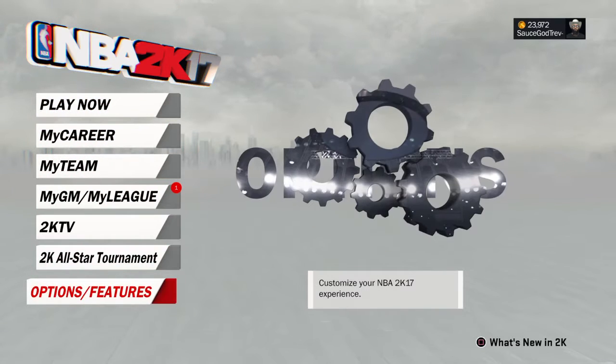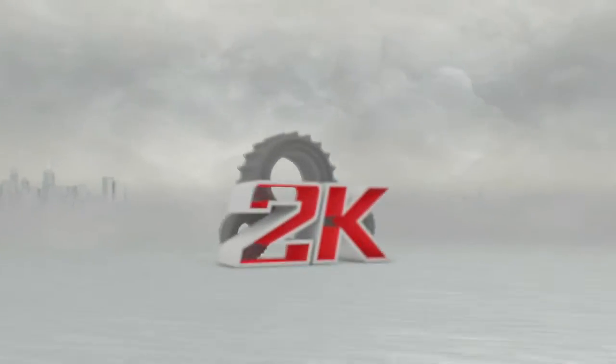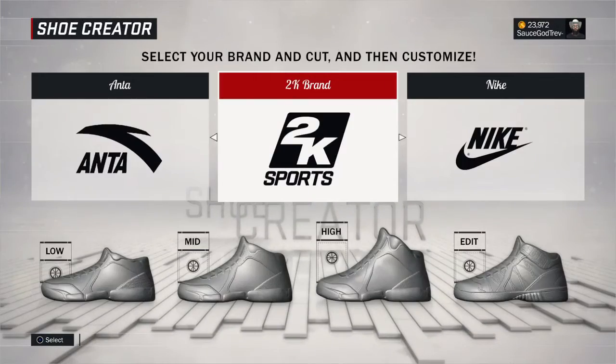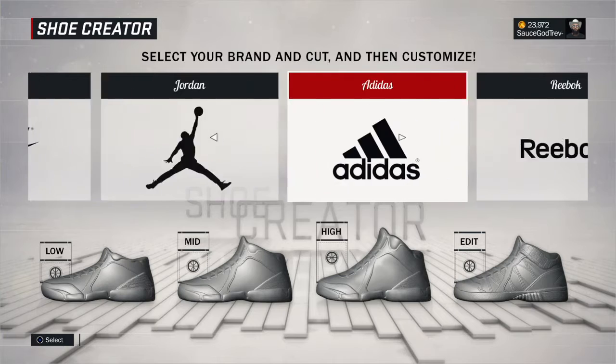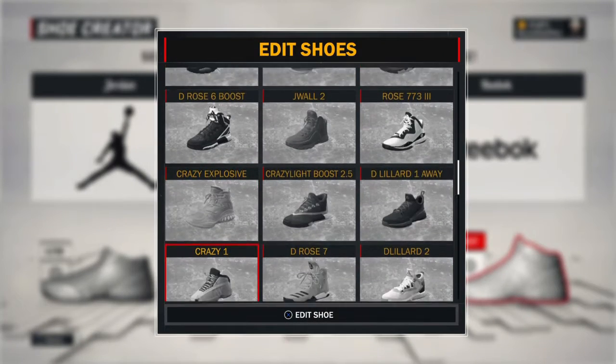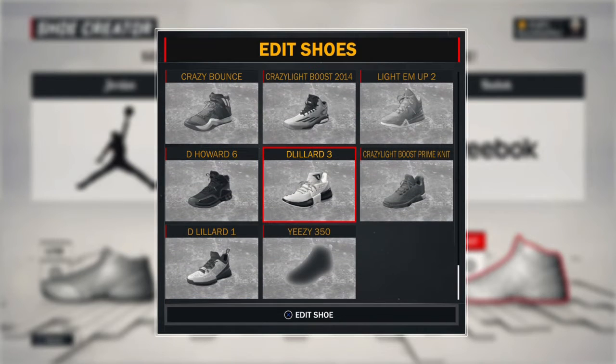What y'all want to do first: go to Options and Features, go to 2K Shoes, go to Adidas. The shoe you're gonna be creating — you're gonna use the Crazy Light Boost Prime.